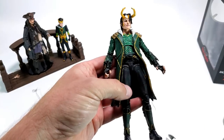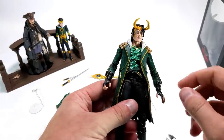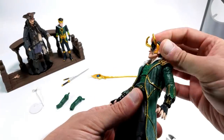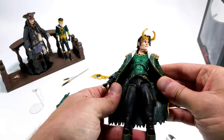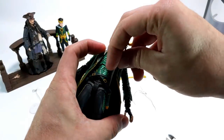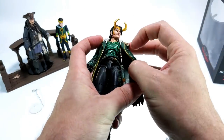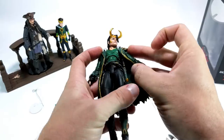This dagger should fit right in his scabbard here. There we go — nice. I don't think he has anything for the sword. Let's see if we can pop these arms. Ooh, shiny gold on the inside.